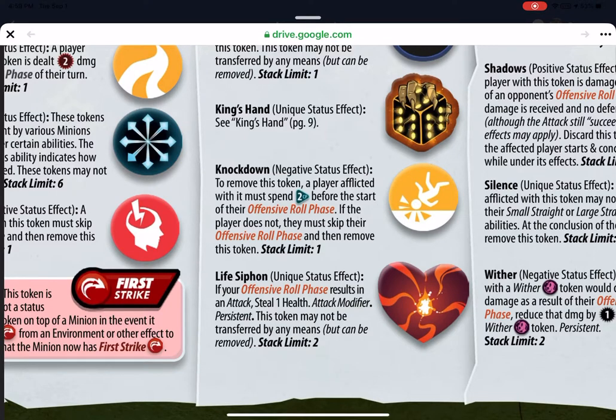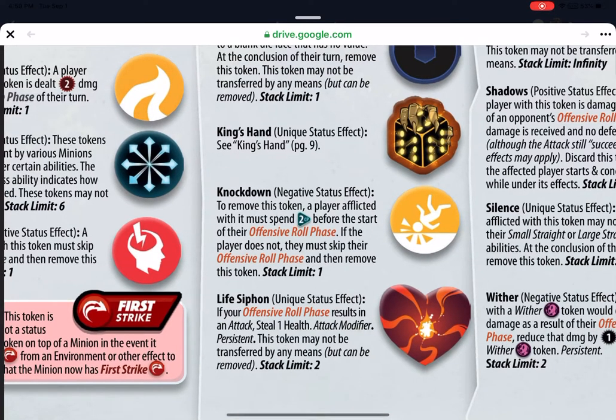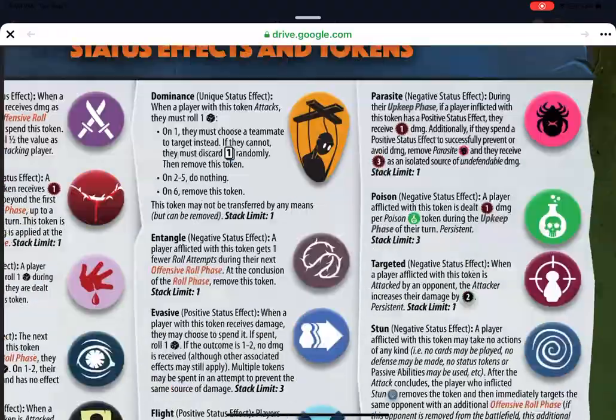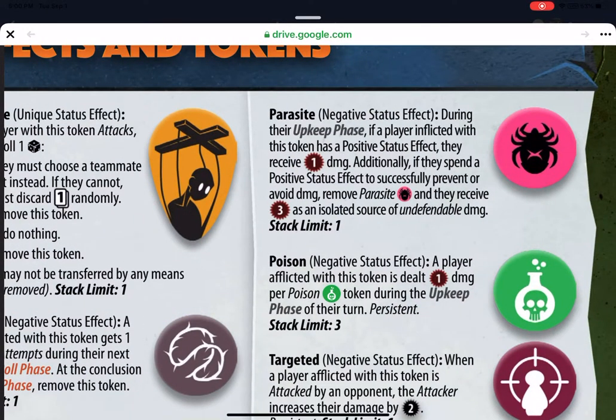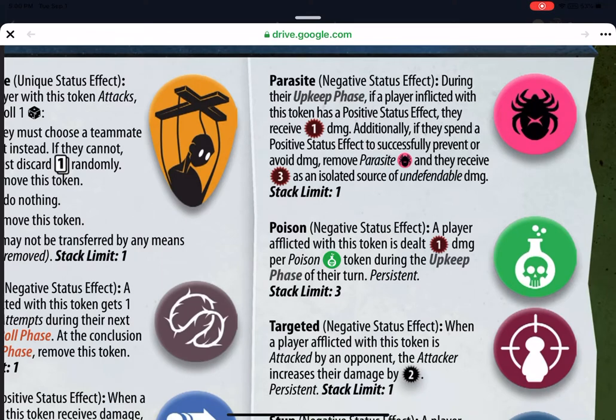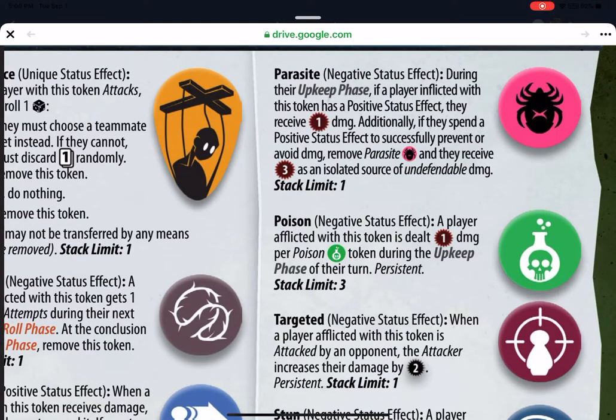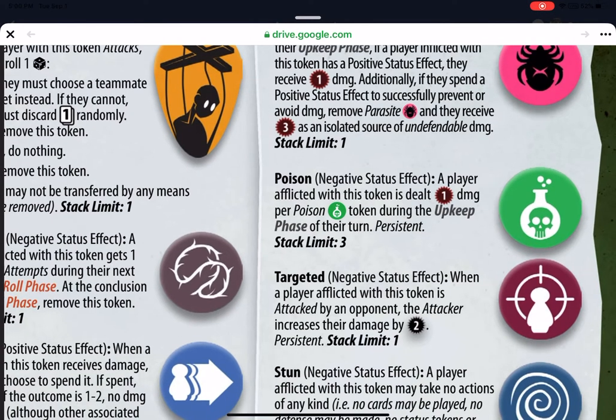Life siphon is a unique status effect — if your offensive roll phase results in an attack, you steal one health. It's persistent, can't be transferred but can be removed, with a stack limit of two. Remember the mad king can get this. Parasite is a negative status effect — during your upkeep phase, if you have a positive status effect you receive damage. This is nasty for characters who rely on status effects like moon elf, monk, or seraph. Additionally, if you spend a positive status effect to prevent or avoid damage, remove parasite and receive three damage instead — and it's undefendable.